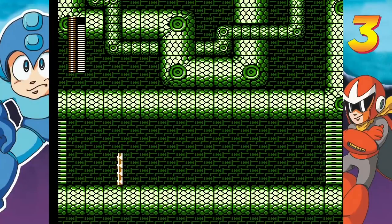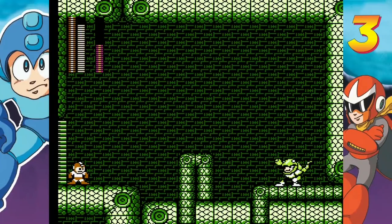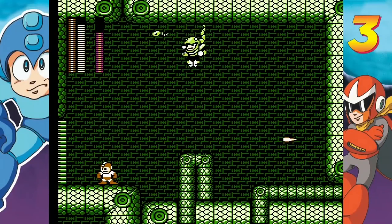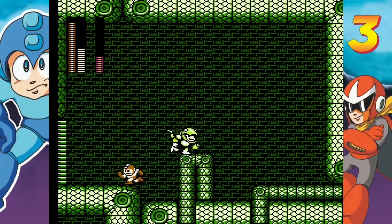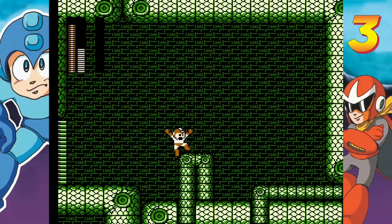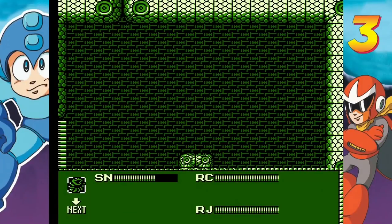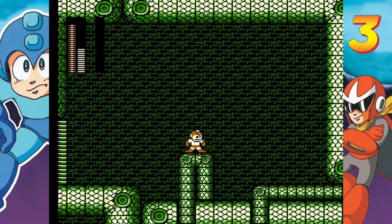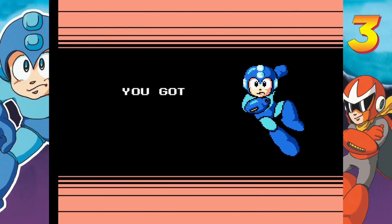Needle Cannon armed and ready, let's take this guy down. He doesn't leave a lot of room for error, but at least we got him. The Needle Cannon's got a lot of weapon ammo so it's good for rapid fire when you don't want to use the buster — but the buster is probably better in the long run anyway. And now we have the Search Snake.